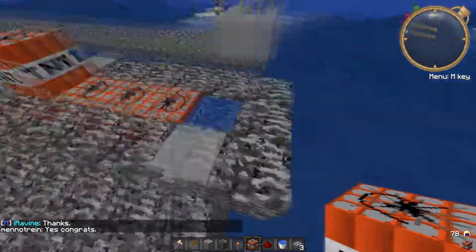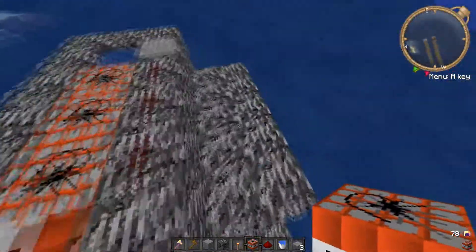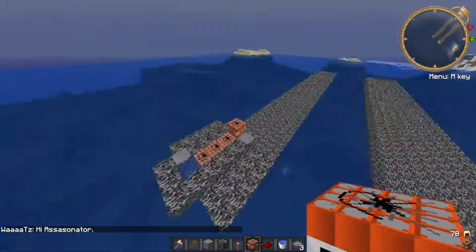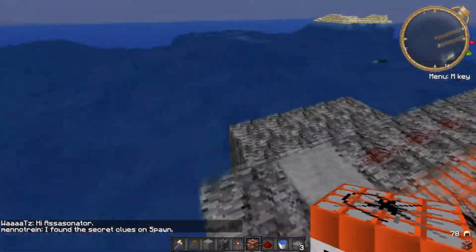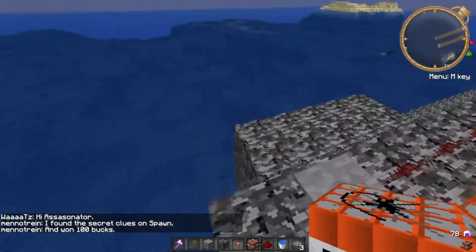Hey guys, Fat Free here with Nomi. Say hi, Nomi. What's up? We're on my server right now — I have the IP in the description — and we're here to show you guys a cool TNT cannon that makes TNT shoot two times farther, so it saves TNT and is a lot more cost efficient.